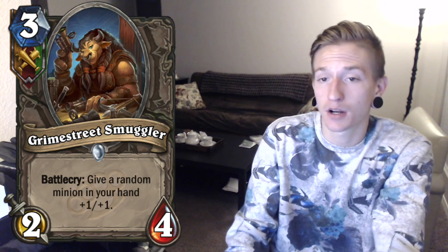Next card is a Tri-Class card called Grime Street Smuggler. It is a 3 cost 2-4 with Battlecry: give a random minion in your hand +1/+1. It's pretty fair. Nothing crazy here. Hunters, Paladins, and Warriors can play this card. In Arena it's a pretty good card — it'll trade with your opponent's 2-drop potentially and maybe it'll be sticking around.